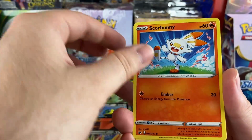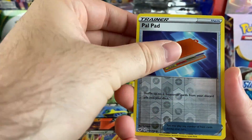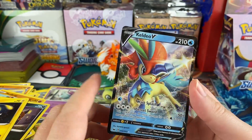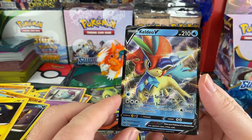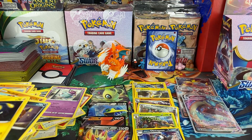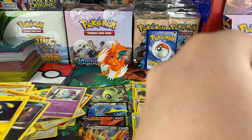We got Ponyta, Scorbunny, Nickit, Chinchow, Pawniard, and a Keldeo V — which I think is pretty common to be honest, but hey, we'll take it. We're getting some pretty decent pulls. Still hoping for a gold card or hyper rare.